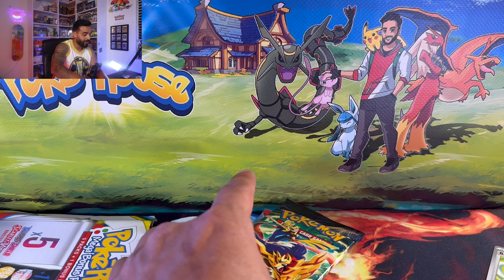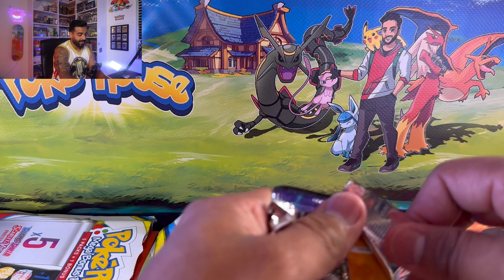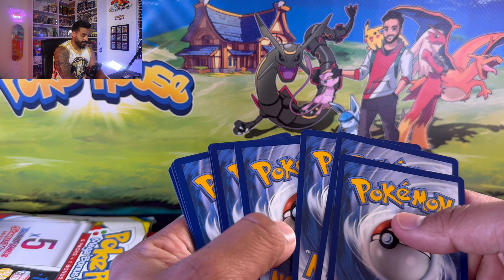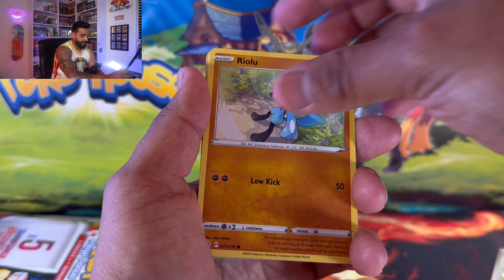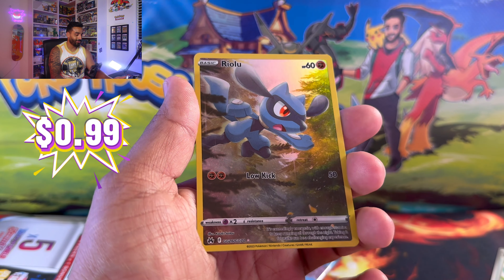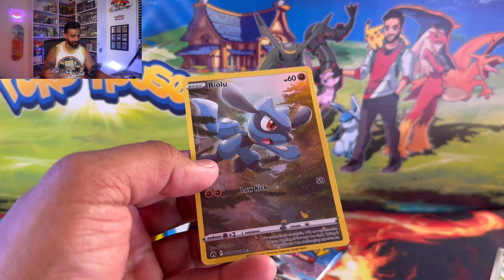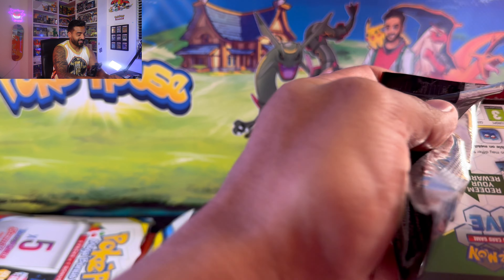No hits so far. We got Crown Zenith — I got high hopes for this one. Crown Zenith is a great set, guys. All of the singles in here have been going up — all those gold cards, a lot of the illustration rares. I think it's a great set and you can still get it at a pretty good price. I know Best Buy just had some Black Friday in July deals where they were selling ETBs for $40. We got a hit — we got the Riolu! Very, very cool. And there's an Arcanine too. I'll take this Riolu.